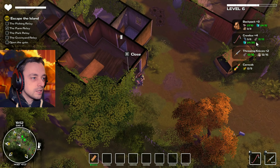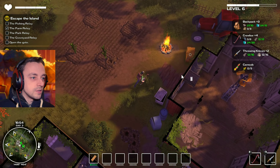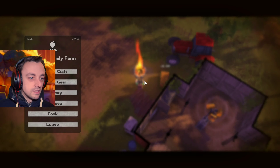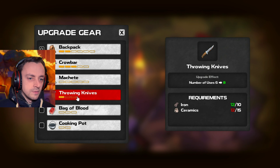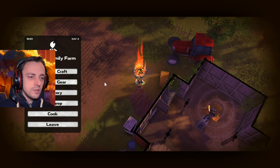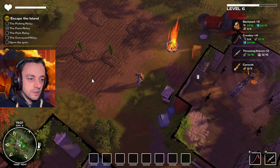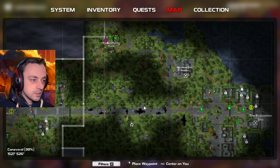Can we level up anything yet? Our crowbar still needs that. We can level up the knives, though — let's level up the throwing knives so that we can actually lob knives that are better, or just more of them. Upgrade gear — knives. Now you want more. You want the ceramics. I thought I had everything. Okay, fine — where are we going then? We've done that bit.